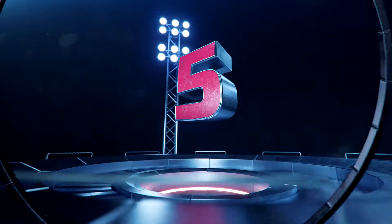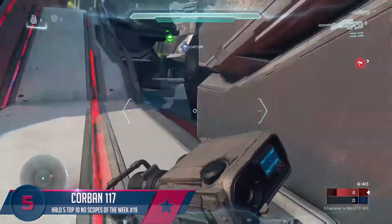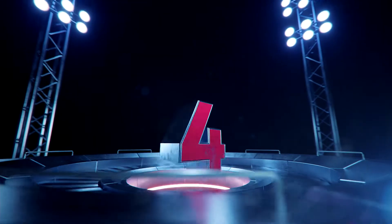Breaking into our top 5 plays now, we have Corbin117 moving to the red elbow. He spots one on the bottom red, turning back around — he's going to give him the quick airborne snapshot no-scope, and then somehow staying on the map. That was actually a pretty clutch play.